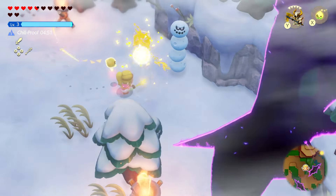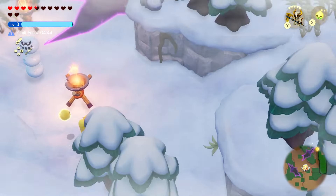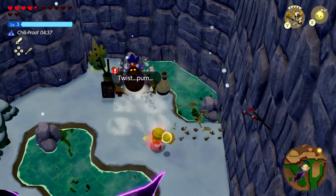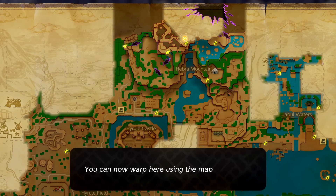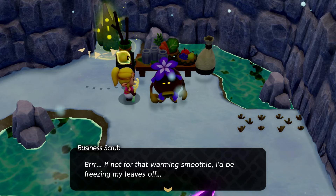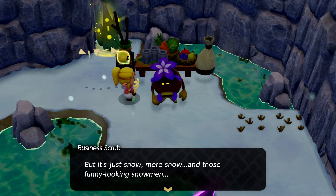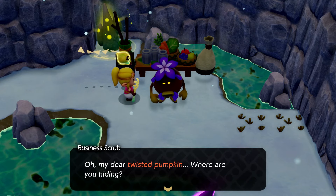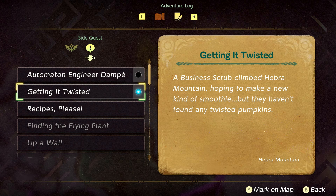Some more enemies around here — the dark nut handles them. Just looking around all over the place. Oh, hey — it's you! 'It's a smoothie vendor!' 'Not for that warming smoothie I'd be freezing my leaves off. I came to Hebra Mountain because I heard it had twisted pumpkins, but it's just snow and more snow. I was hoping to reel in customers with tasty twisted pumpkin smoothies — oh my dear twisted pumpkin, where are you hiding?'